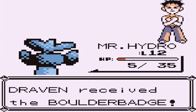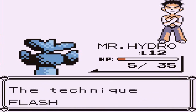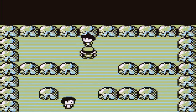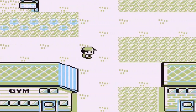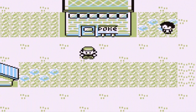Brock says: 'As proof of your victory, here's the Boulder Badge.' We got ourselves the Boulder Badge! It's an official Pokemon League badge — your Pokemon will become more powerful and the move Flash can now be used outside of battle. We also receive TM34, which contains Bide — it can absorb any kind of energy and return it doubled. Great victory! First badge in the Kanto region with Unova Pokemon. Next episode we're heading into Route 3 and then Mount Moon, so stay tuned!